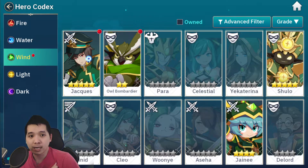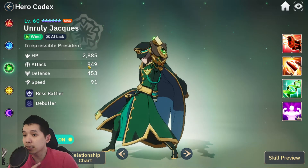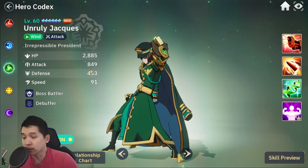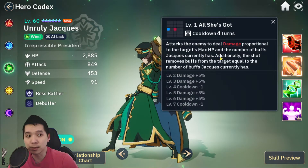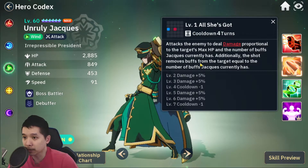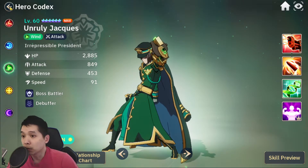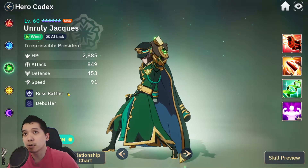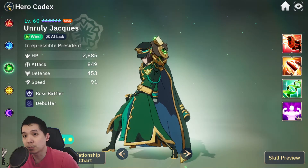If you go to the Codex and look him up at max level, his attack is 849 — one of the highest single DPS heroes you can find. He also has very high skill damage that scales based on the enemy's max HP, which is very good for boss battling. He can kill bosses and enemies with very high HP.